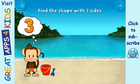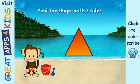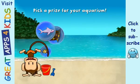Touch the shape that has three sides. That's right, a triangle has one, two, three sides. You won a prize.